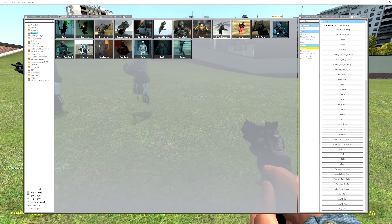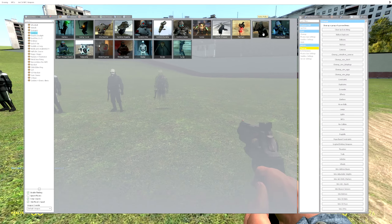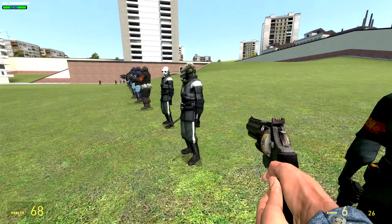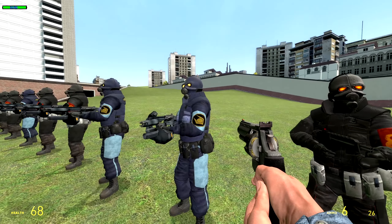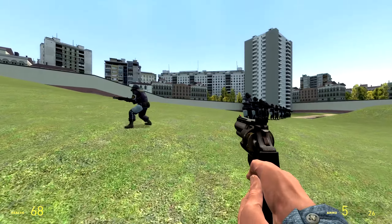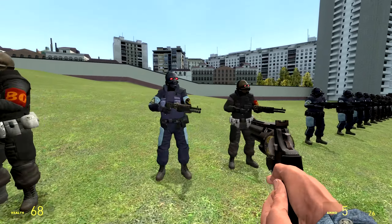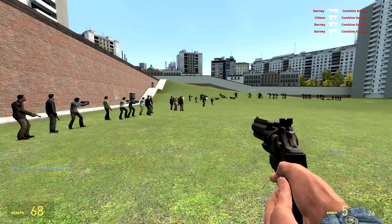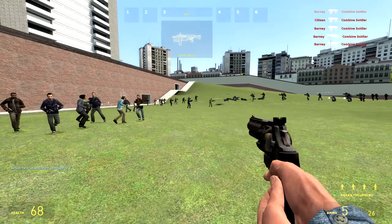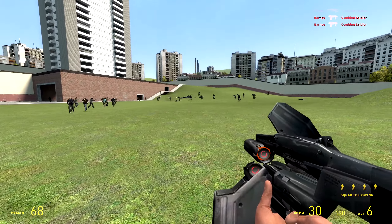We're gonna disable the combine because for some reason they like to scream — I don't know what's up with that. We'll spawn in quite a few of them though. The metro police actually do get the treatment too but it doesn't look as good; although this one looks sick — I dig this. It looks like there's not as many variety for the combine. Wait, did they always have red eyes? Let me know what you guys think — do you think this is a good addition, or are you just gonna stick with the default NPCs?